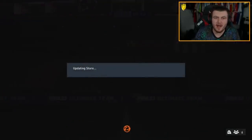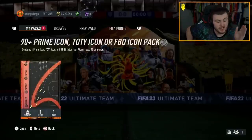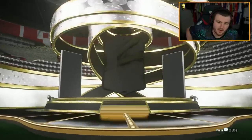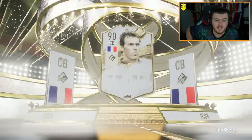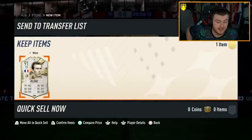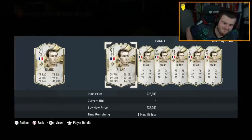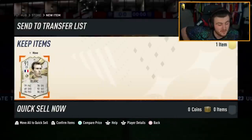Why are these so bad? RJ Donny now — Donny's boys — 3.2 million coins. Hopefully the rich get richer; that is definitely something EA like to do. Prime Icon again, no Team of the Year as of yet. French, centre-back — Blanc. That would have been class as a FUT Birthday. Blanc is about 200k. It's just not very good, unfortunately.